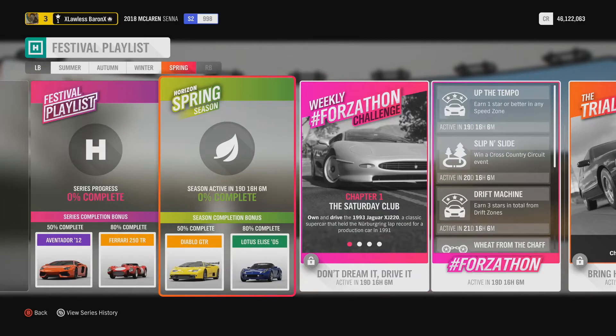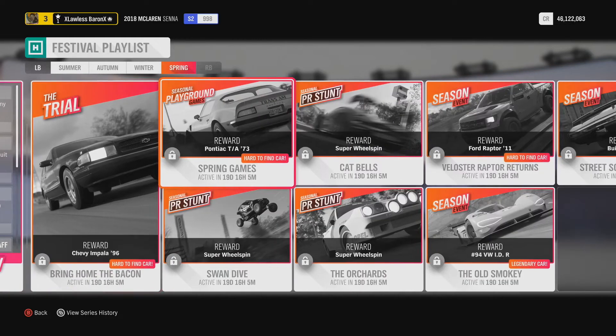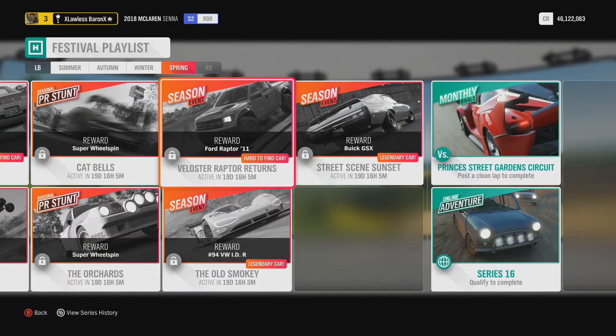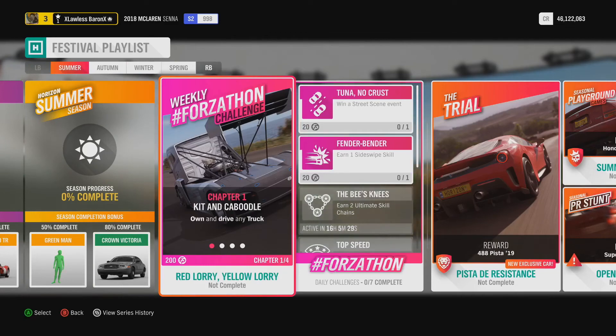Now if you go to Spring and you get 50% completion, you can unlock the VW GTR. You also get the Chevy Impala '96 by doing the Trial seasonal event online, the Pontiac Trans Am '73, the '94 VW IDR — which is an electric supercar or hypercar — the Ford Raptor 2011, and the Buick GSX. With most of these you can do offline mode and jump to the next season.